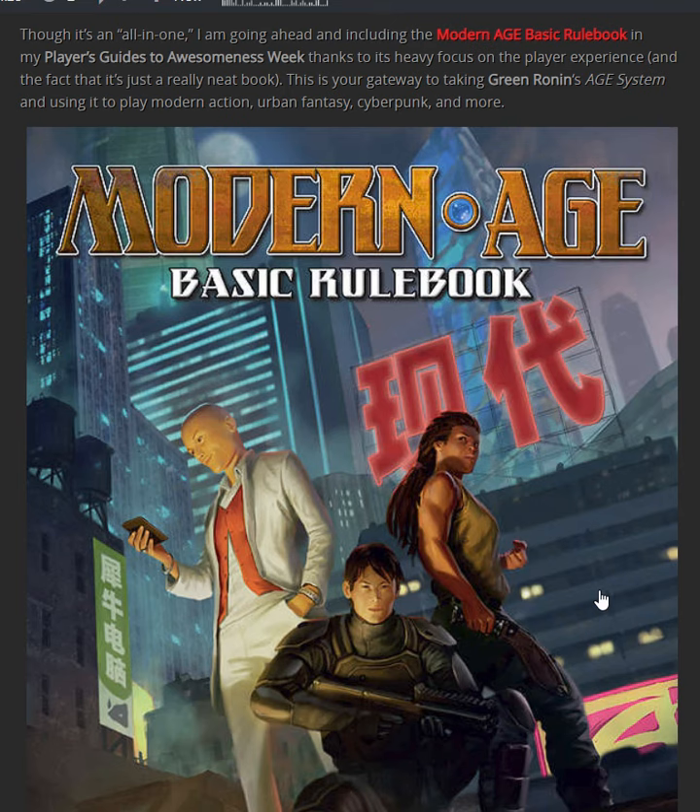So there it is, folks — the four picks for this week's Players' Guides to Awesomeness Week. I appreciate your support as always, and remember, if you click on the links and then make any purchases, I do get an affiliate income from that, and as always, thank you very kindly for that support. As I have come to start saying on my Instagram, this will be my new catchphrase: be good, and game on.